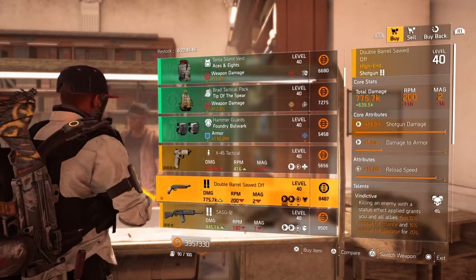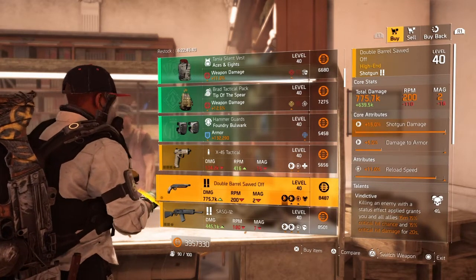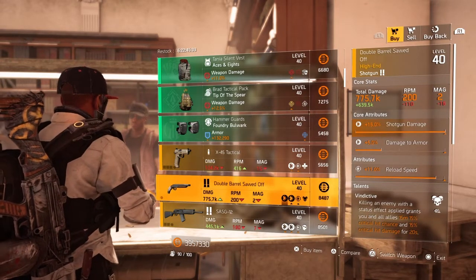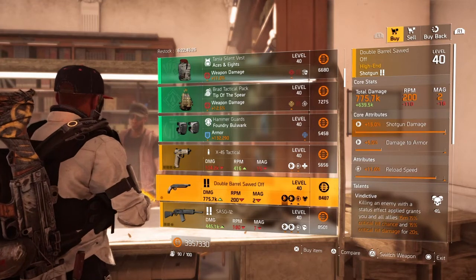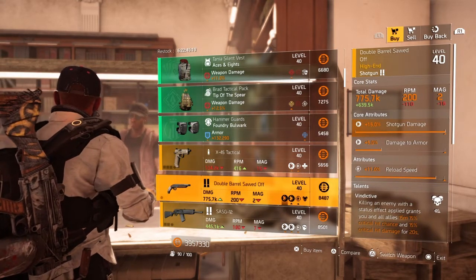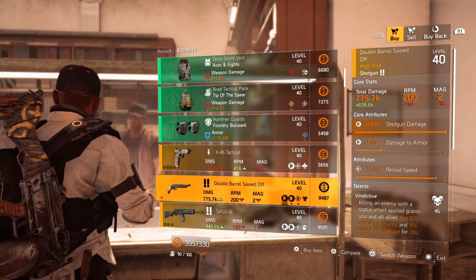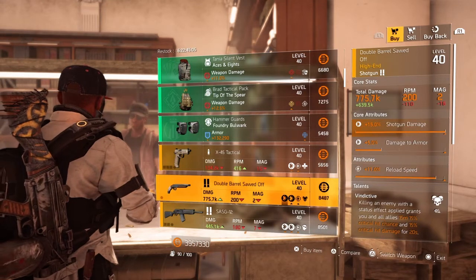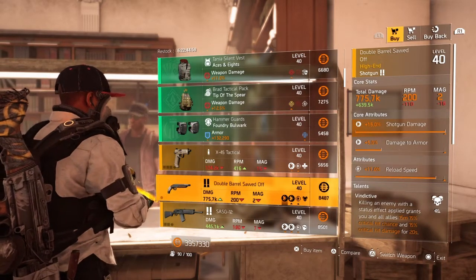Next we have the double barrel sawed-off shotgun — core attribute 15% shotgun damage, 5% damage to armor, lower attribute 11% reload speed, and the talent Vindictive: killing an enemy with a status effect applied grants you and all allies within 15 meters 15% critical hit chance and 15% critical hit damage for 20 seconds. This is something you want to run on a status build to buff your team. Lately people have been running a lot of hazard protection in PvP, but in PvE you can definitely use this.